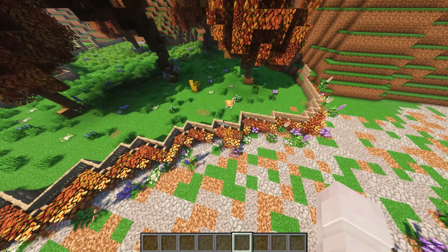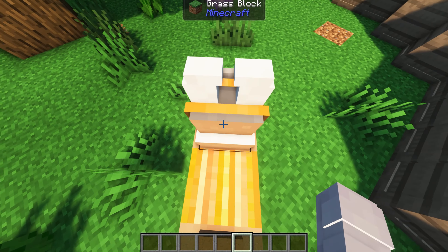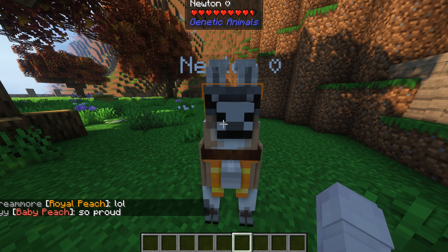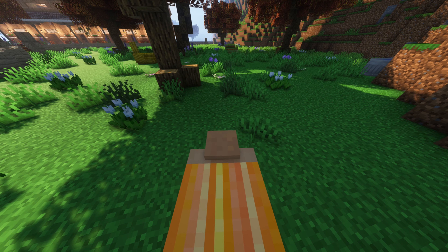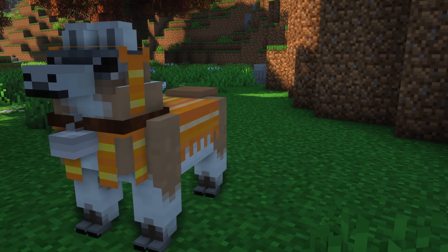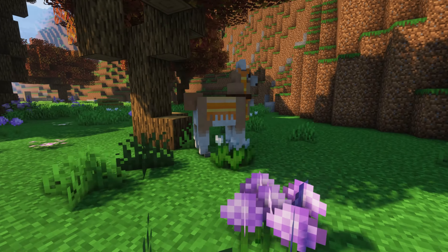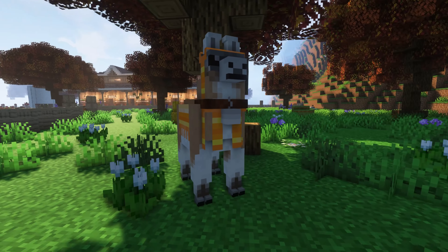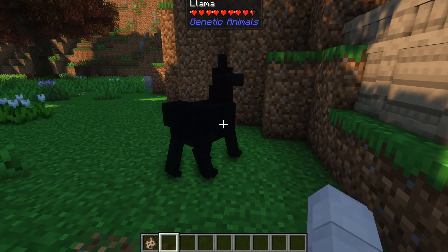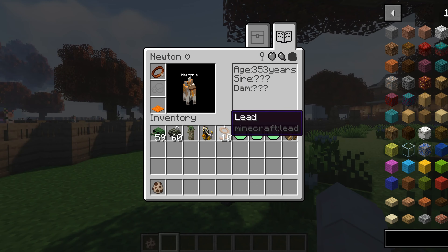Newton, come here! Turns out I haven't tamed Newton this whole time — he's just untameable. Newton is 353 years old. If you don't change the height too, and just change base to 1.5, this is what it looks like — he looks like a Mario character, a little thick and wide. Should we get Newton a girlfriend? This other horse is only a year old, so legally she's just Newton's friend.